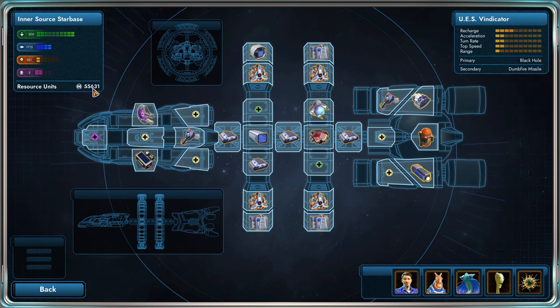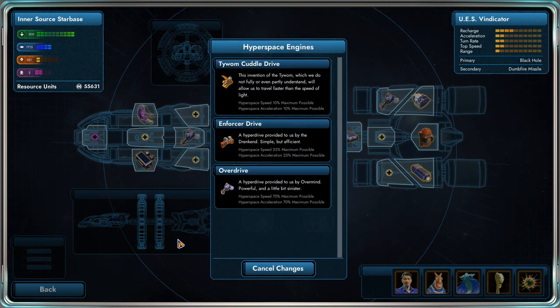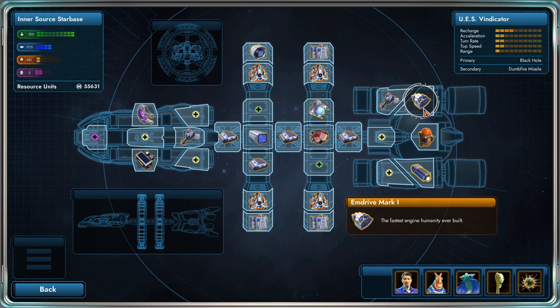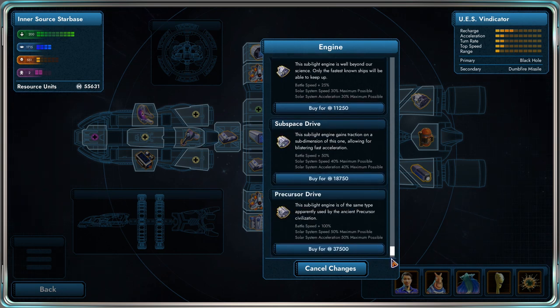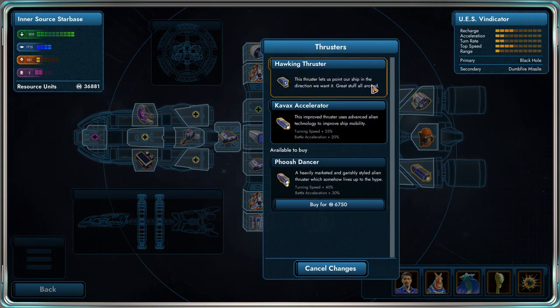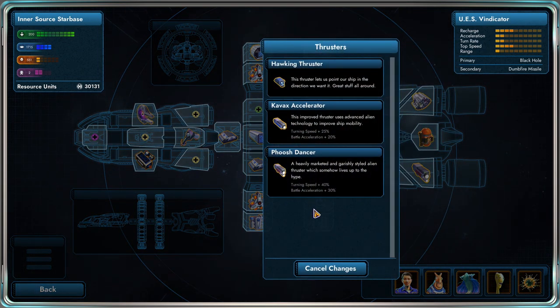I was going to get the 30,000 hyperdrive, but we do have a pretty good hyperdrive — a 70% version — so I think it's best if we focus on other upgrades. The first two things we should probably upgrade are the engine and the thruster. I don't think I want the precursor drive because it's a little bit too expensive, but we could get a subspace drive. Then we can upgrade the accelerator — that's under 7,000 — which will improve our turning speed and battle acceleration.